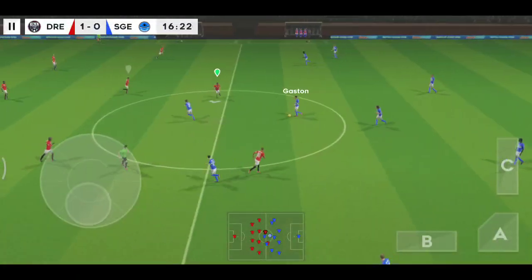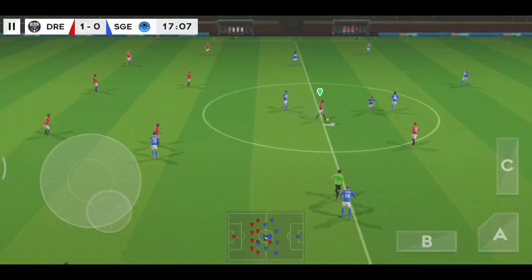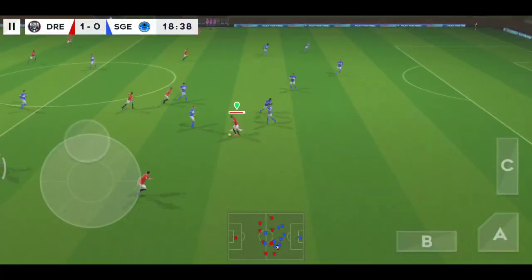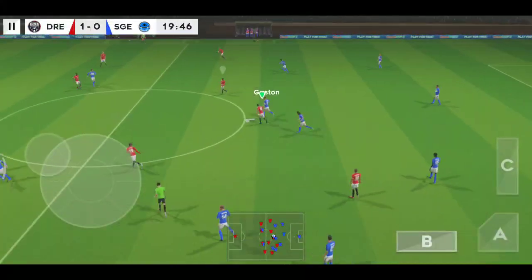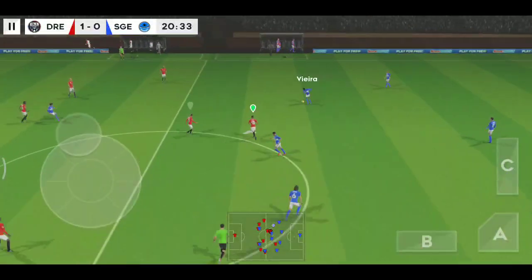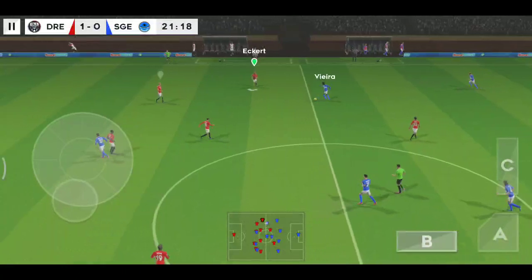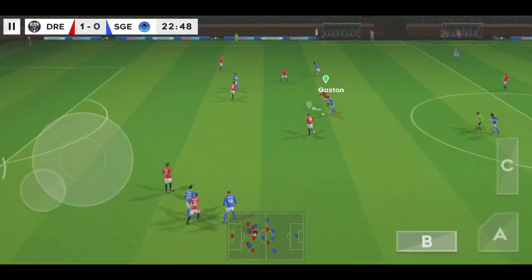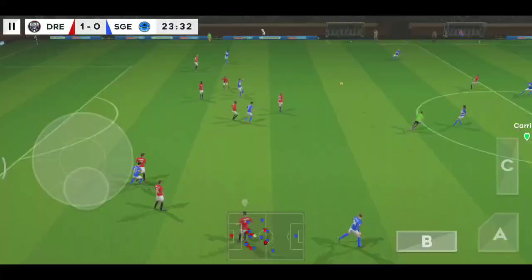We're back underway. I wonder how that goal's going to affect this game. Oh, and dispossessed there. Passed well — he's so skillful on the ball. He loves to go past players. He dribbles the ball forward, great skill from this player.